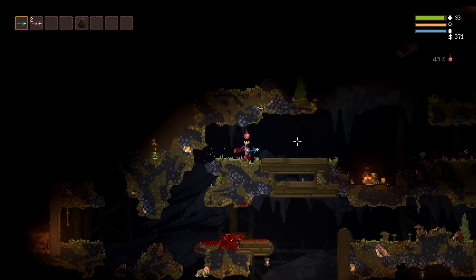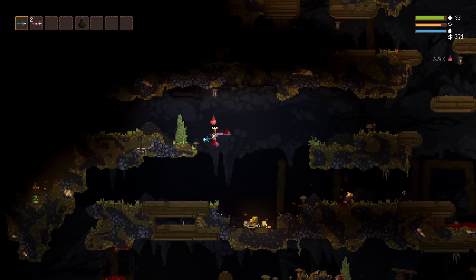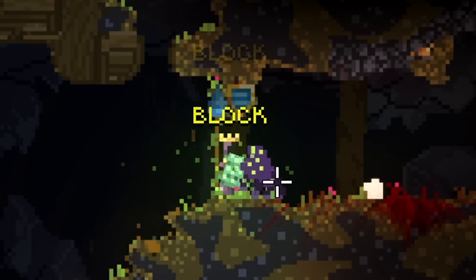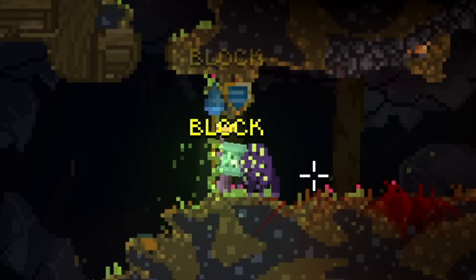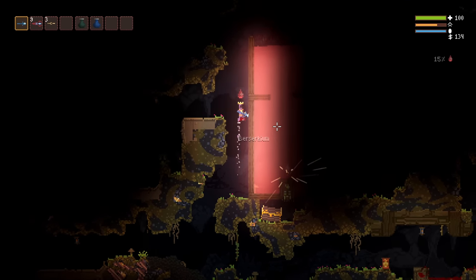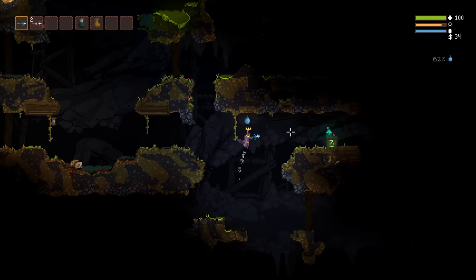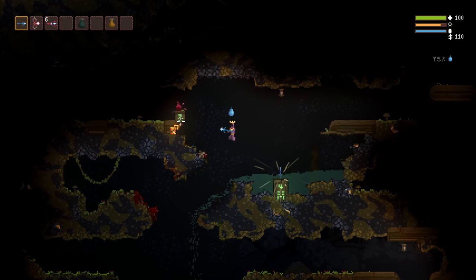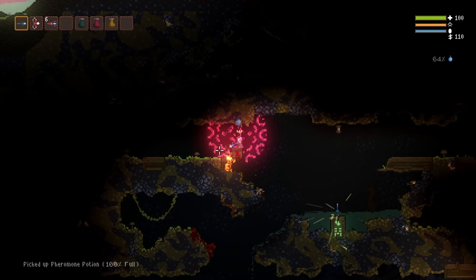During your adventures through the massive world of Noita, you will encounter many different types of potions. Do not shy away from using these — some of them can mean the difference between life and death. This is why the mines biome usually has a good number of magical liquids inside. It's the first and easiest of the biomes and makes a perfect sandbox for experimenting and discovering what each of these potions can do.